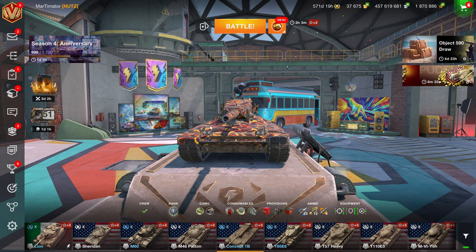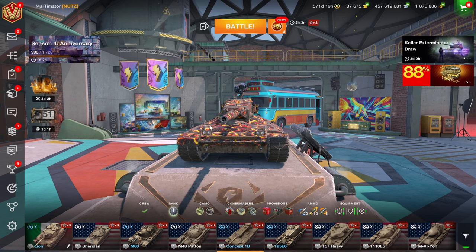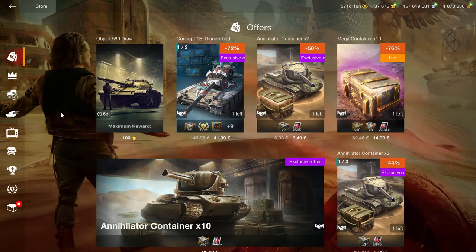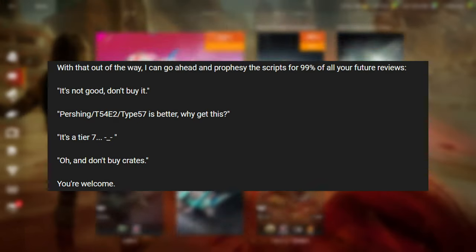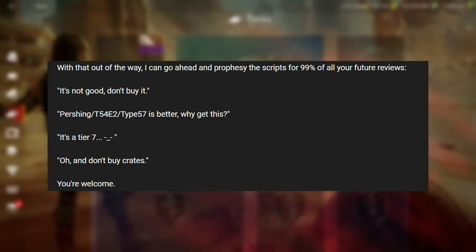Hello there. Today I'm going to do a shop review, but I'm going to focus on the Concept 1B because it is in the shop. To briefly sum up the rest of the shop: don't buy crates, don't buy drawers, only buy resource packs if they don't include any credits, and don't waste your money on terrible tier 7s that you don't actually want.